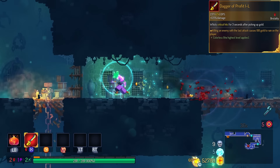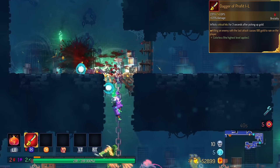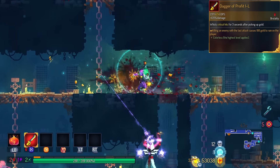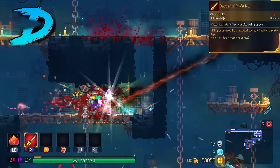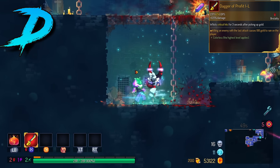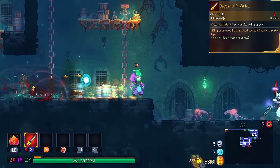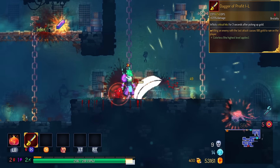Dagger of Profit now has bonus money if you kill the monster with the last hit of the combo. This is in the D tier. Unfortunately, you have to time the last hit of the combo to kill the enemy just to get the money from it. And even then, the money is tied to the get rich quick mutation for some reason.